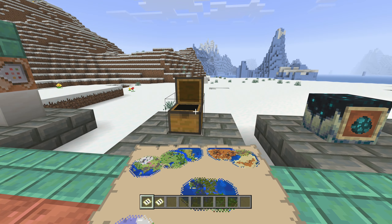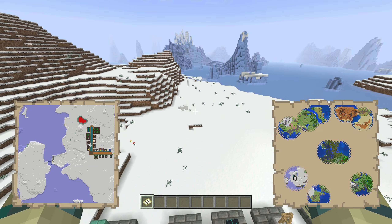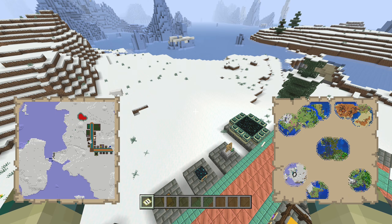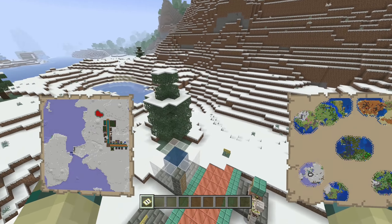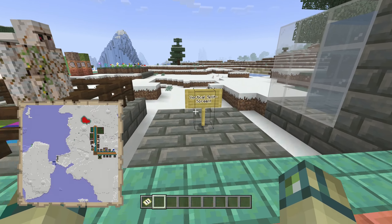Map animations have seen further improvements in this update because they now look super close to Java and Console Edition. The two-handed map animation hasn't changed, but the one-handed arms have just rotated a little bit to look slightly better, and I think that is a huge improvement.